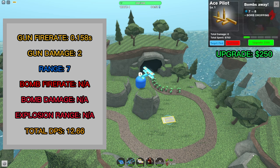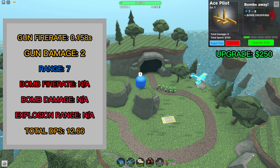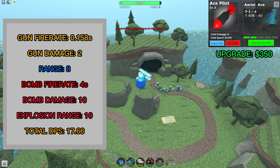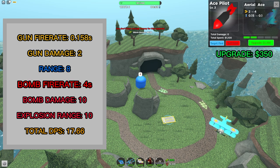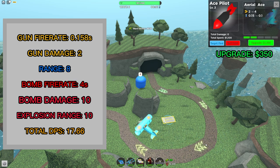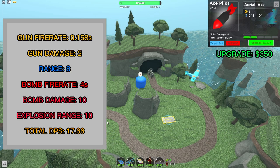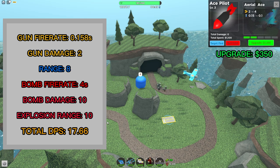The level 1 upgrade costs 250 cash. The Ace now deals 2 damage per hit and has a total DPS of 12.66. The level 2 upgrade costs 350 cash. The Ace now has 8 range and can drop bombs every 4 seconds. Each bomb deals 10 damage and has an explosion range of 10. Because the bombs deal splash damage, I'm going to calculate their DPS assuming they are damaging at least 2 enemies at once, which gives the bombs a DPS of 5. In total, the level 2 Ace has an average DPS of 17.66.